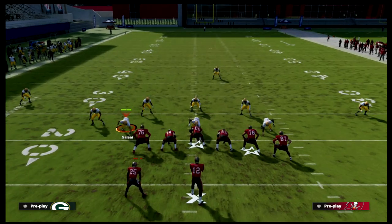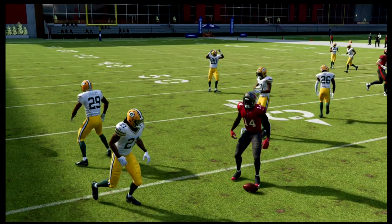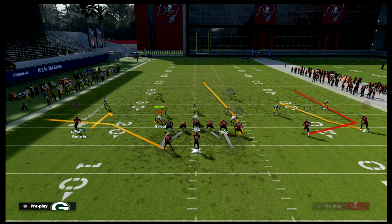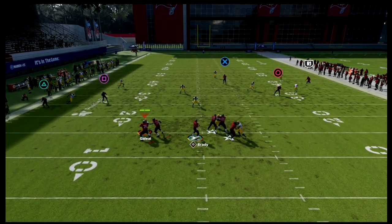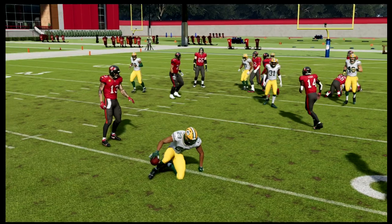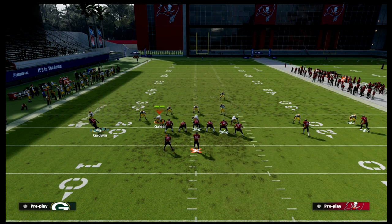If I put him on a curl route instead of a hitch, notice how this curl flat defender still struggles to guard him in this formation. You can use a curl route, but the defender struggles even more against a hitch. The curl flat zone is in my opinion the best zone in the game for defending a hitch or curl, and you can see here he does eventually get to him late in the progression — just be mindful of that.